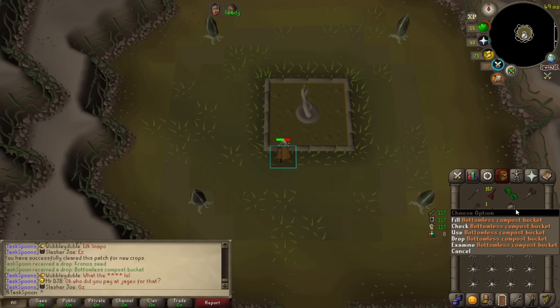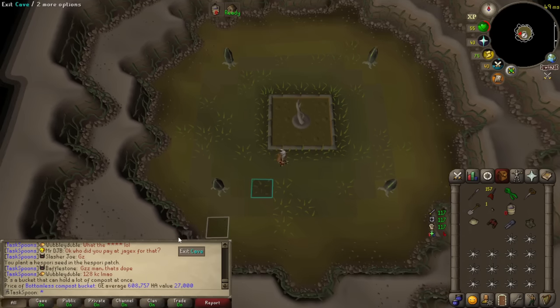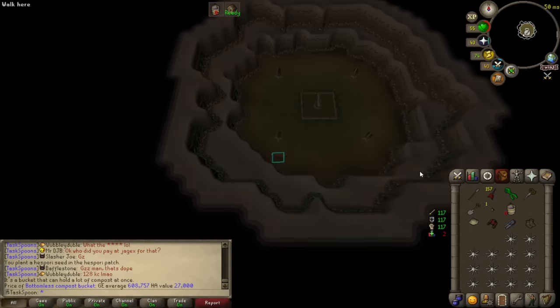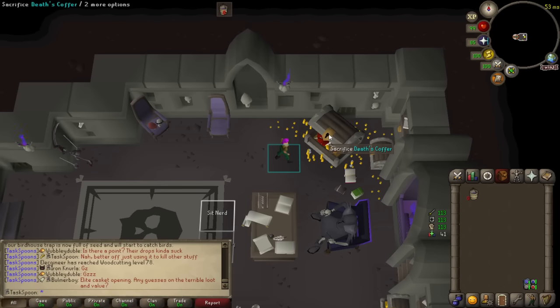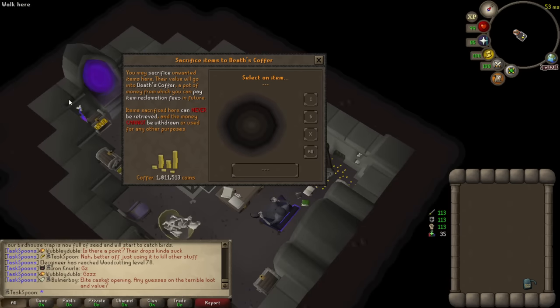I wasn't even recording, but I got another bottomless compost bucket — cool, I guess. Turns out those are worth 600k, which is wild. I don't really have a purpose for a second one, so yeah, that's a nice refill for the coffer.